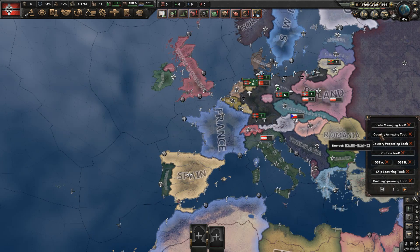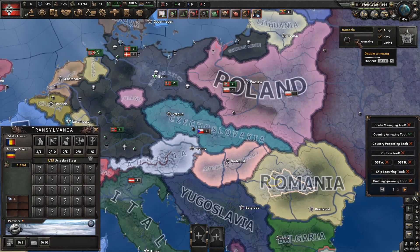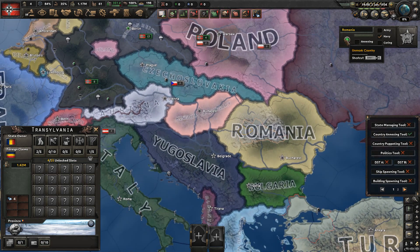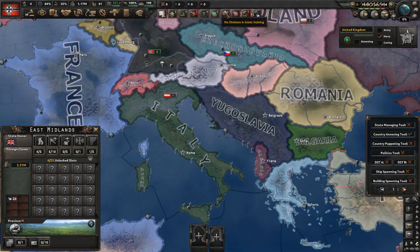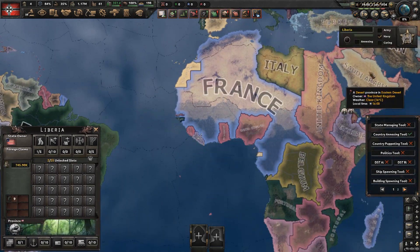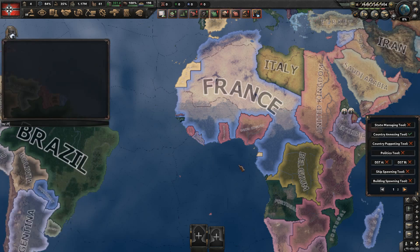Let's move on to the next one: the Country Annexing tool, which may seem redundant given there's a state management tool, but it allows you to use something cool where you can transfer armies and navies as well. It can apparently just transfer navies too, so if I wanted to I could take the British Navy and say, you know what, that belongs to you, my sweet child, Liberia. Tag over to Liberia - let's see if that worked.